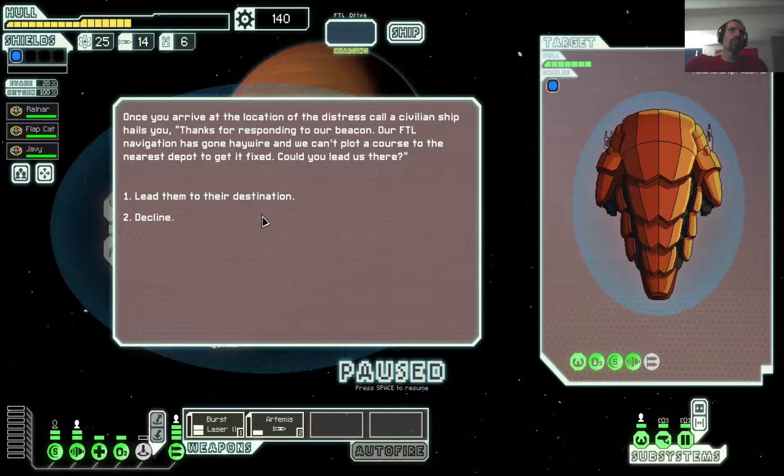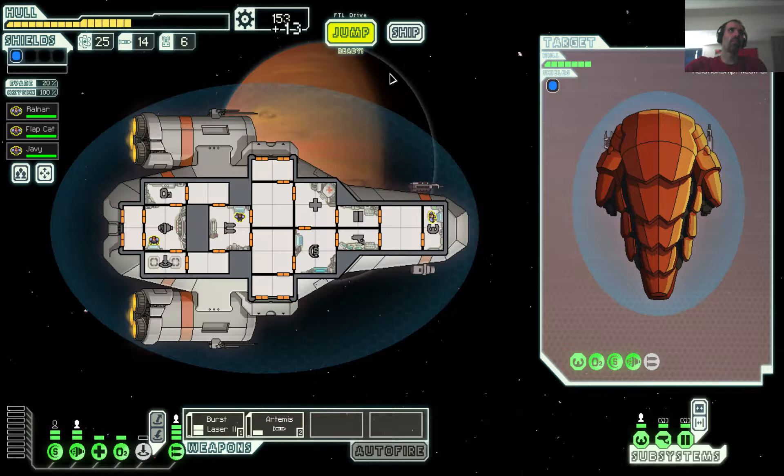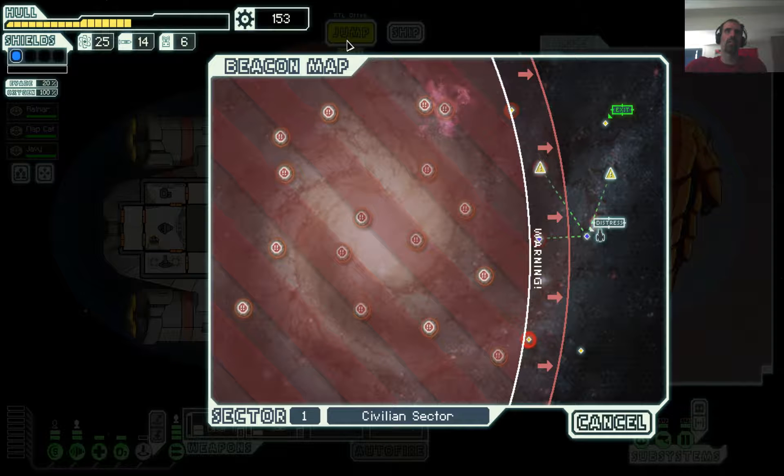Once you arrive at the location, a civilian ship hails you. 'Thanks for responding to our beacon. After all the navigation required, we can't make it to the nearest depot to get fixed. Can you do that?' I'll try. Down payment. Quest marker. Where the heck — oh, it must be another place, cause I ain't going anywhere else.